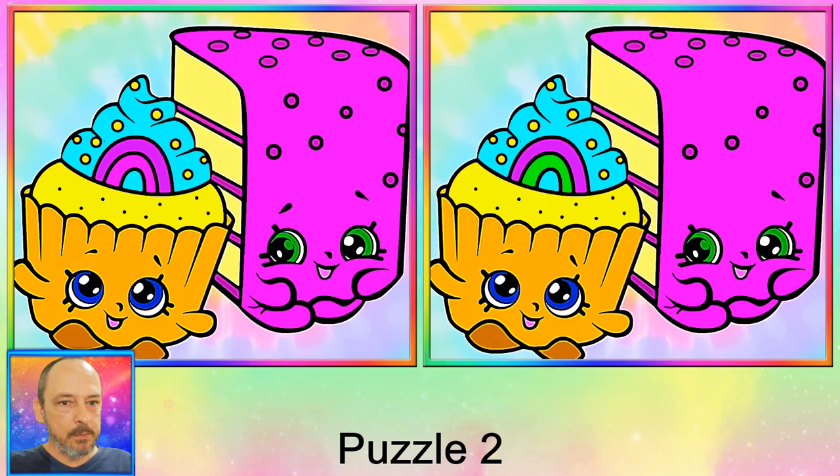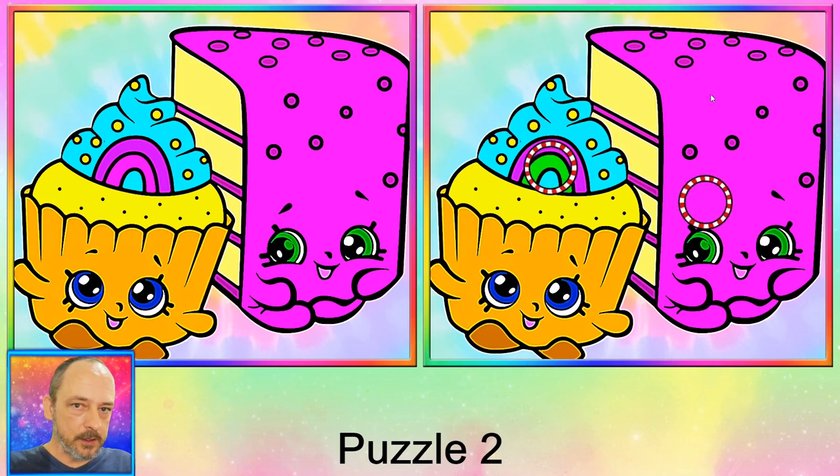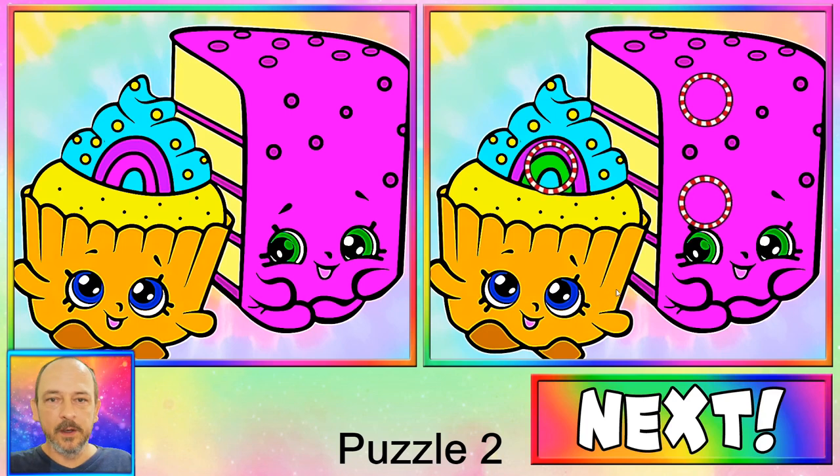Okay, puzzle number two — we've got a delicious cupcake and a slice of cake. Could you find all three differences? The first one is this rainbow that has changed color over here — easy one. The next one is slightly more difficult: the cake has lost an eyebrow. The other difference is also on the cake — it's lost one of its decorations over here. There we go.